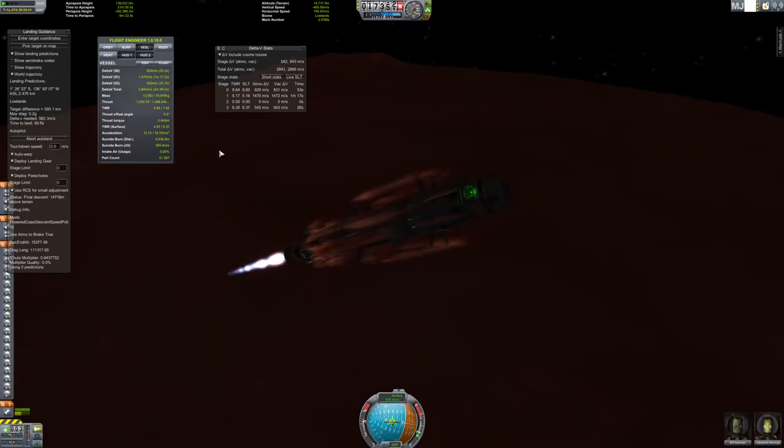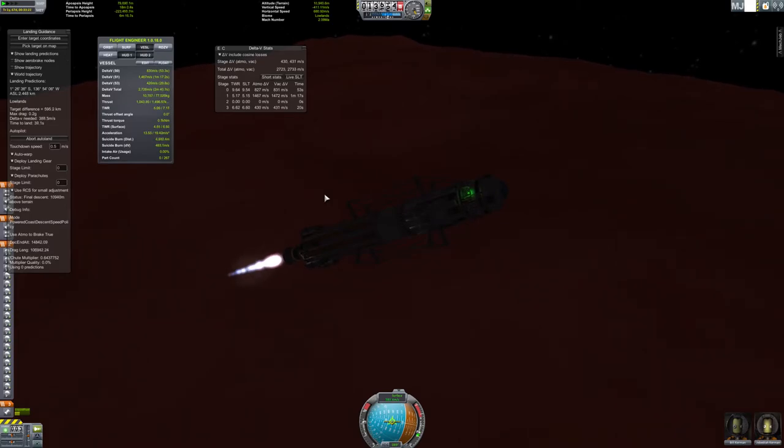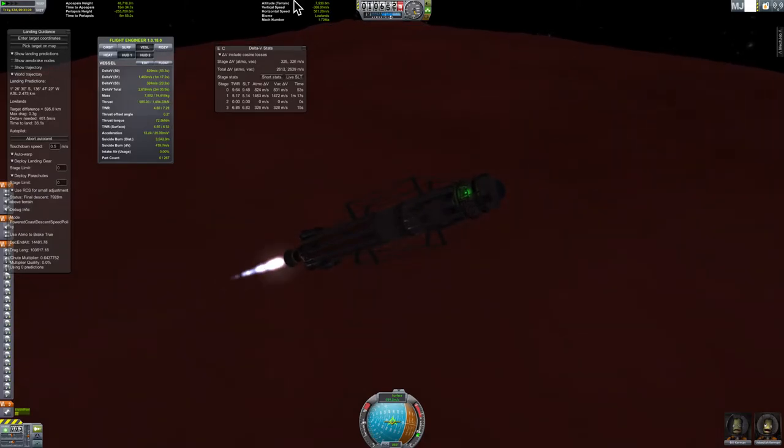If we don't run out of fuel on this descent, we'll land on Duna and be able to take off successfully and get back to Kerbin. We are at the moment only about 8,000 to 9,000 meters of terrain clearance - that's the terrain height display from Kerbal Engineer.